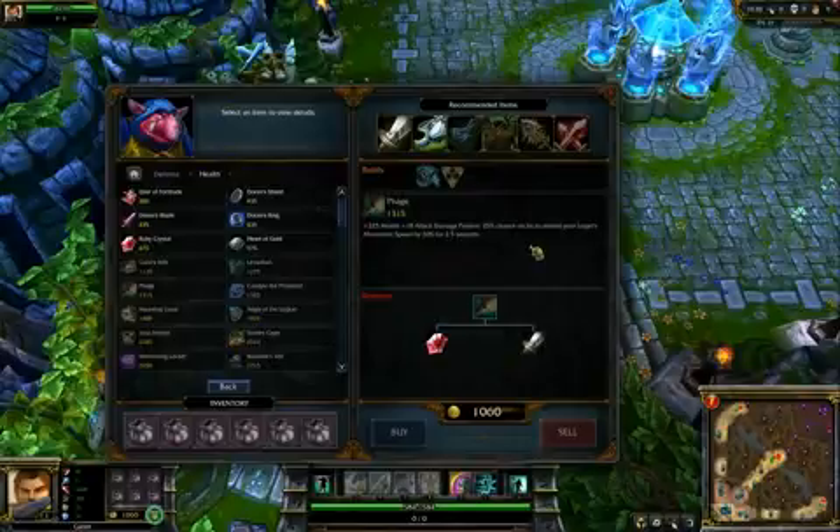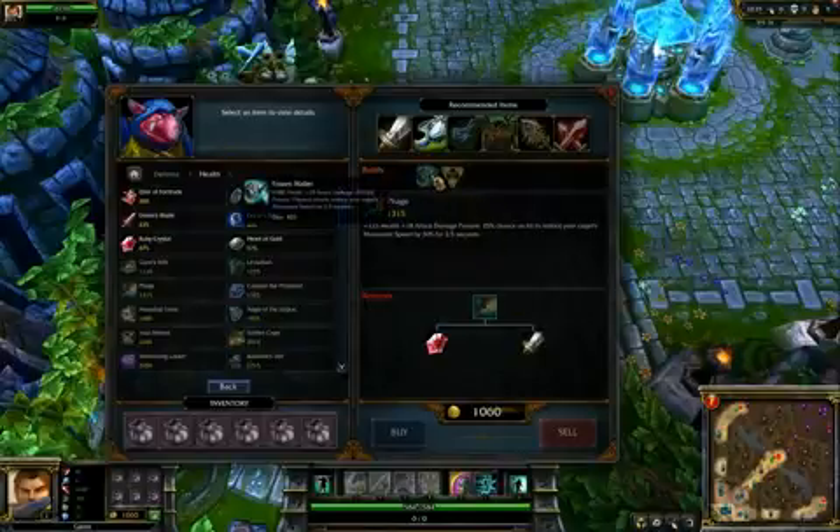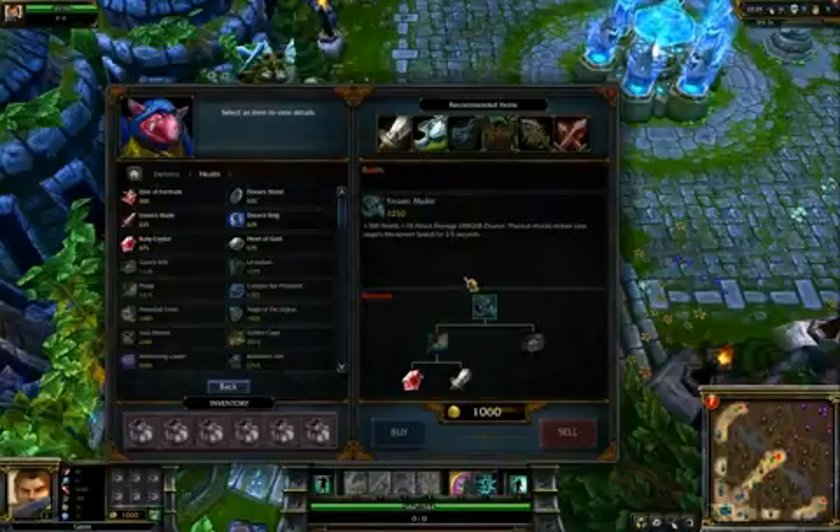If someone has a really slow attack rate, Phage by itself may not be dependable enough. Of course, you can always upgrade it into a Frozen Mallet. Frozen Mallet is basically the same item.